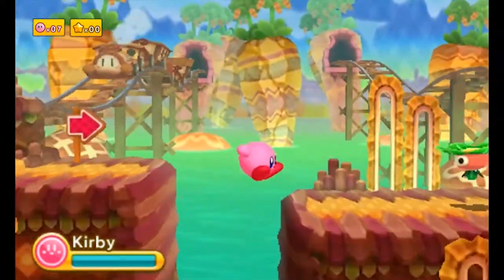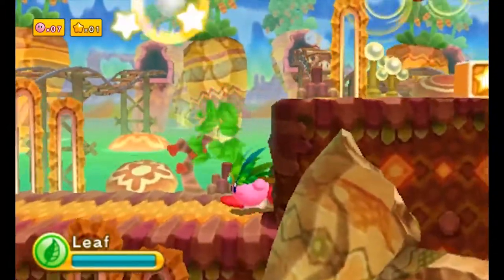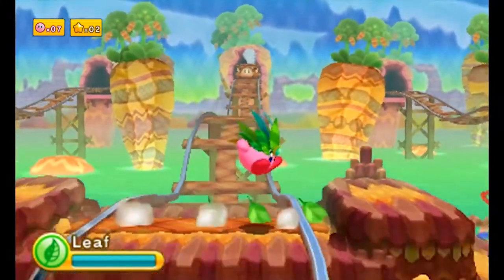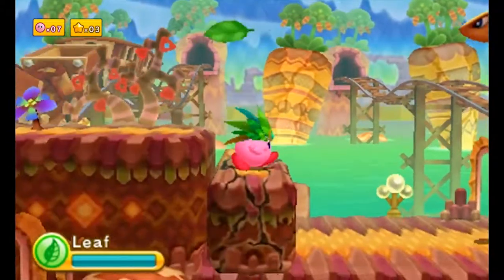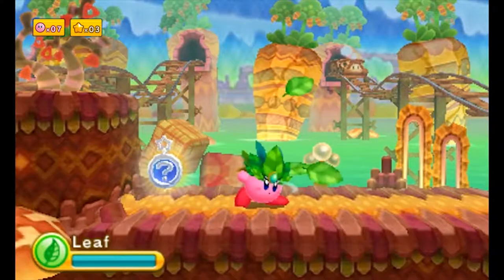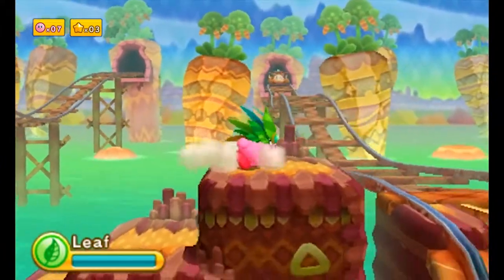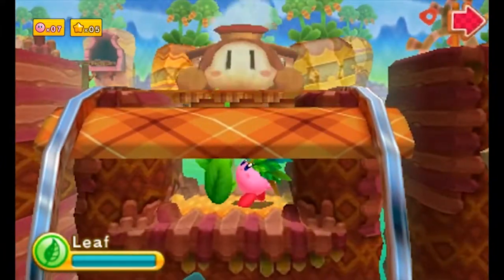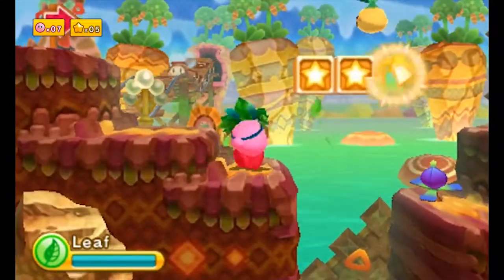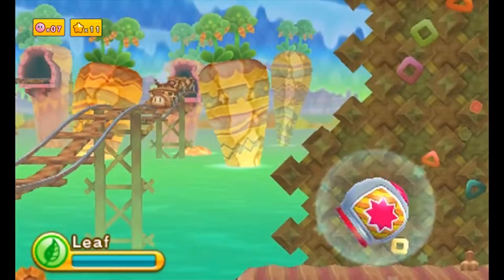And now we have these Waddle Dee trains coming in from the background all the time. And like my favorite power in the series now — Leaf. Leaf is just amazing, it's really powerful. It has a lot of cool attacks like waiting to shoot a few projectiles downward. This little normal attack swirls around you and then goes up diagonally from where you're standing. It's really just really strong, really effective. This up attack is just as effective. You can also charge it up and make a little tornado — I don't use that much, it's not super great, but it's alright.